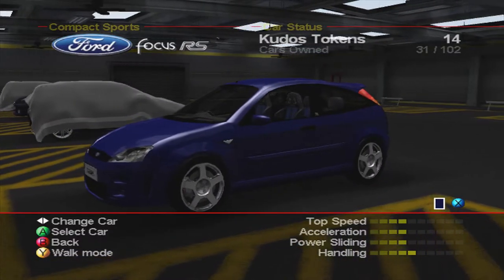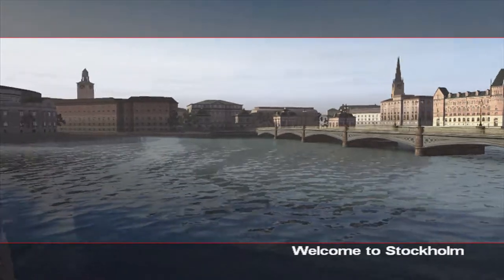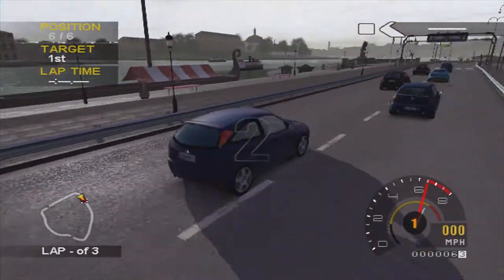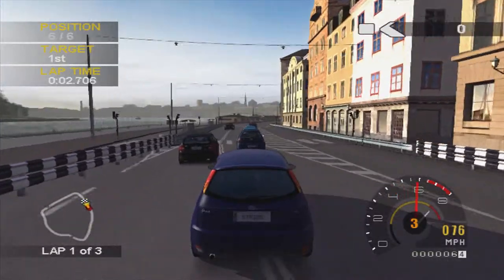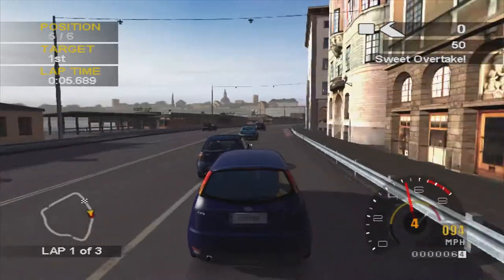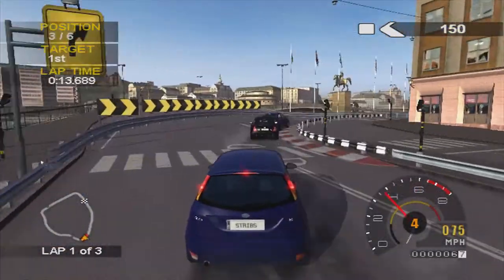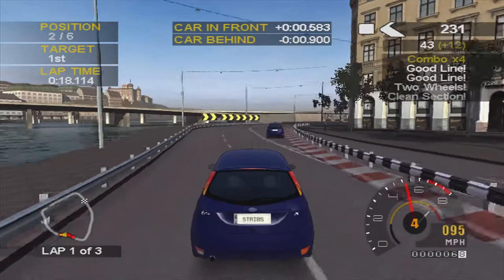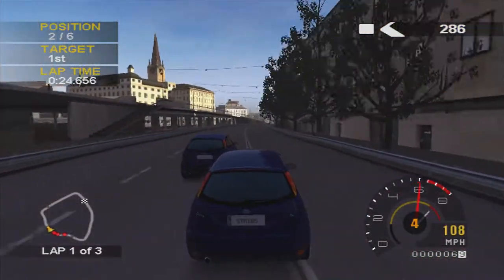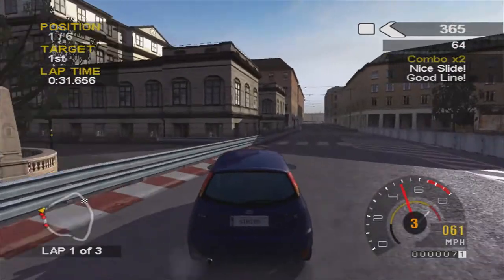That leads us on to the last race of the Compact Sports Series which is another street race. Focus RS being used again. I think this is the first race where you have six cars, which does make it a little bit more challenging. The track starts off on a straight which gives us a great advantage to overtake all the slower cars. You see the first appearance of the Focus RS in the street races - which is a good sign it's the best car in the class. Renault made a hash of that corner and the Focus made a hash of it too.